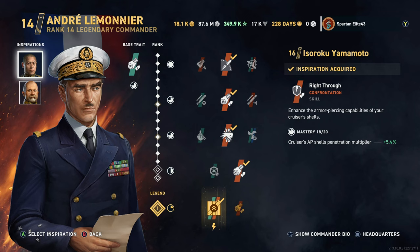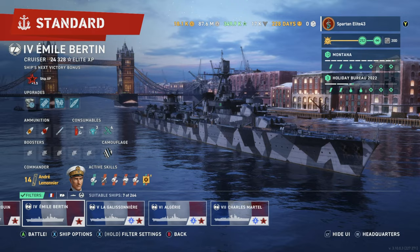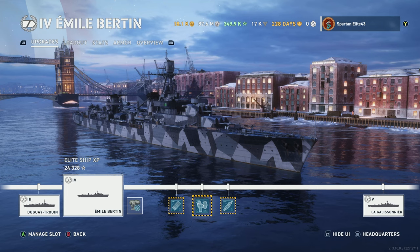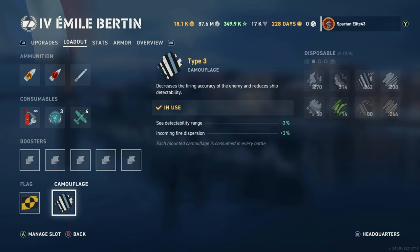Let's get right into the build. We're running André Lemonier with Isoroku Yamamoto and Nikolai Von Essen. We have Beyond Range, Igniter, Punch Through, and Fixated with Fully Packed. For the ship itself, we're running Aiming Systems Mod 1 and are fully upgraded. We have the Alpha Tester flag and we are running a Type 3 camo for that extra detectability and incoming fire dispersion.